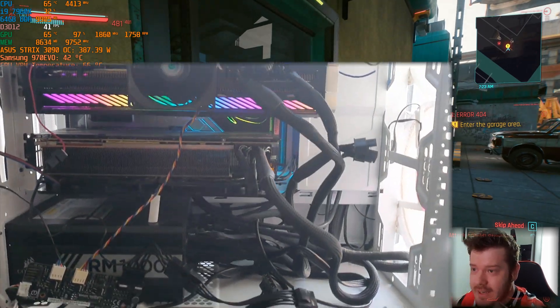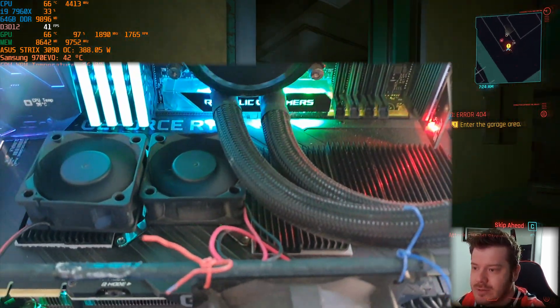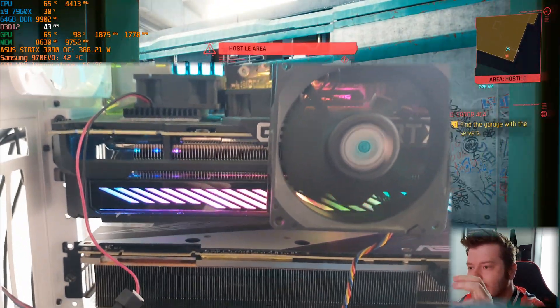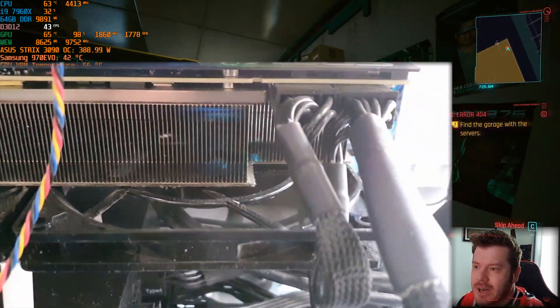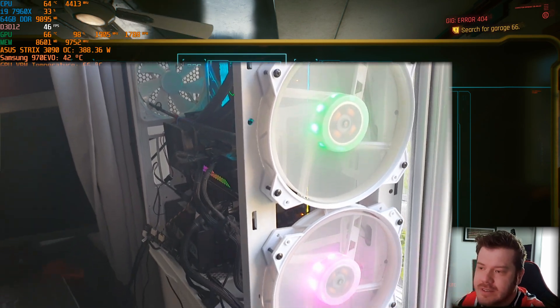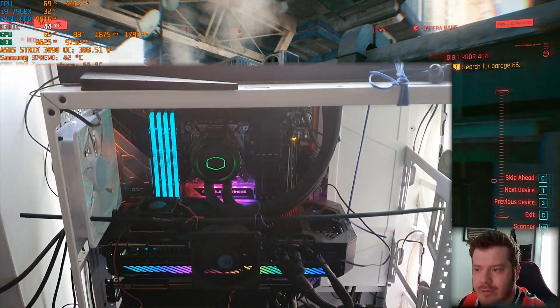I had an extra cooler blowing cold air in between the back plate and the area where the VRAMs are. With these modifications alone, I managed to keep the VRAM temperatures around 94 degrees Celsius, which is in the green zone specified by Nvidia.